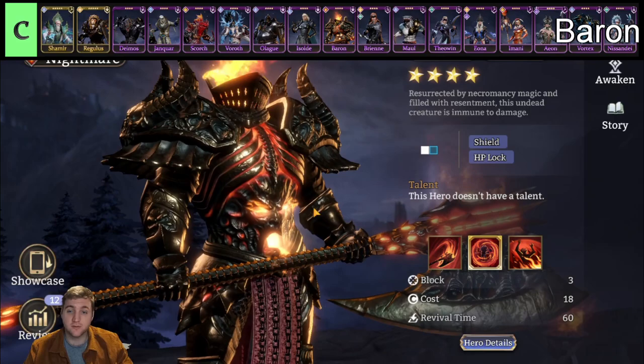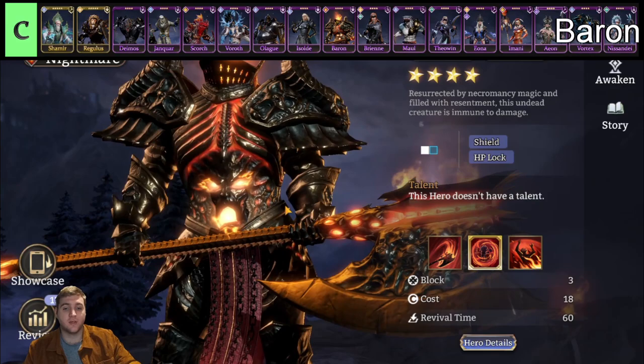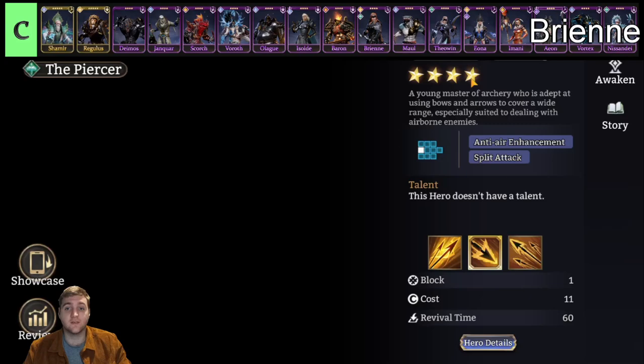Next up we have Baron, one of the best defenders in the game. He belongs to the Nightmare faction. The reason he is good is he has a high shield, an undying state, and he deals AOE damage. I personally think he's probably better than Regulus for most content just because he has the ability to deal damage, which as a newer player is really important. But Regulus does have the ability to shield allies and reduce the damage they take, which is very important.